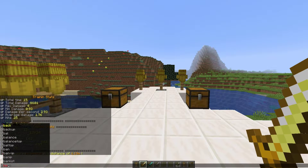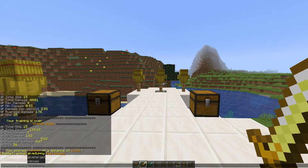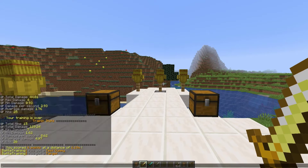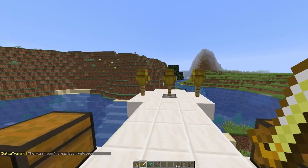There are a couple of commands. For slash battle training, if we do 'give dummy' followed by your username and the amount, that will give you a dummy. We can do the same command but 'give target' and that will give you a target — pretty straightforward, or you can just craft it. The final command is the battle training reload command, which will reload the config file if you made any changes.